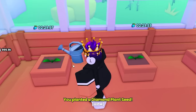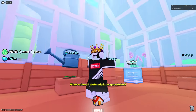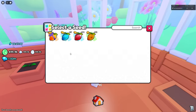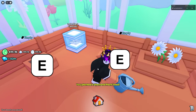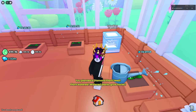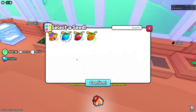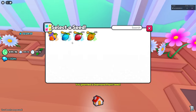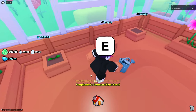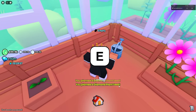If you water the seeds, they grow 3 times faster. Just keep placing them in all your slots and water each one. A normal watering can lasts 30 minutes, and a golden watering can lasts an hour. So the golden watering can is very useful — just place all the seeds and water them all with it.